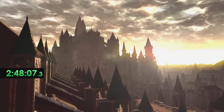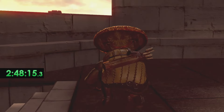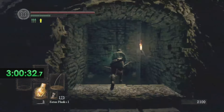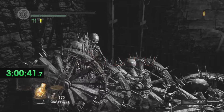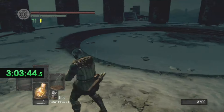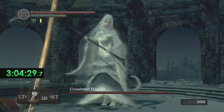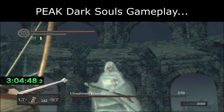We head into the beautiful area of Anor Londo — definitely my favorite place in Dark Souls 1. In the Painted World of Ariamis we get absolutely destroyed by those guys, then we pick out Priscilla. I was a bit worried because it's usually so much easier with a melee build — it's very tough to find her. But she glitched out and just stood there for me, so I was not gonna complain and just kept spamming her for the win.